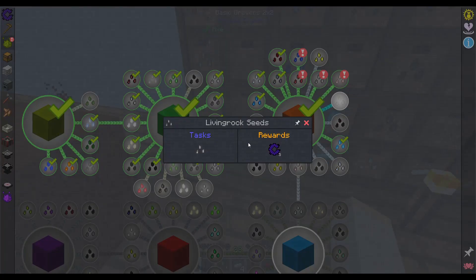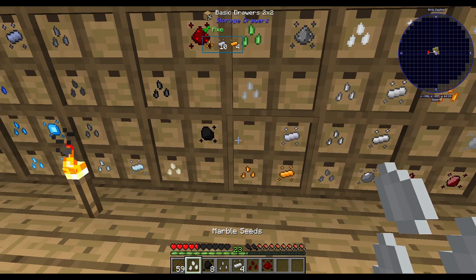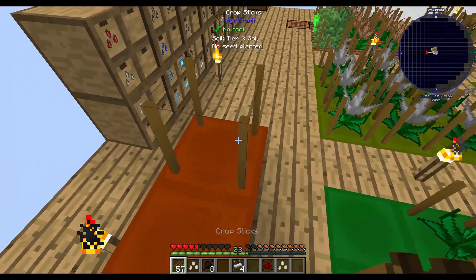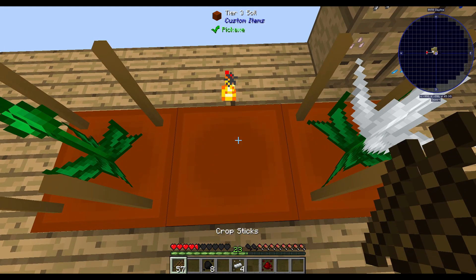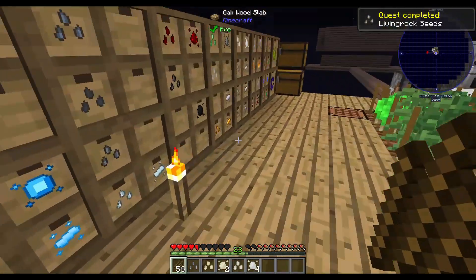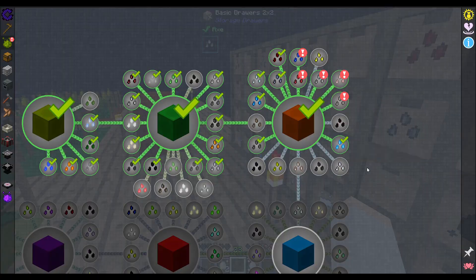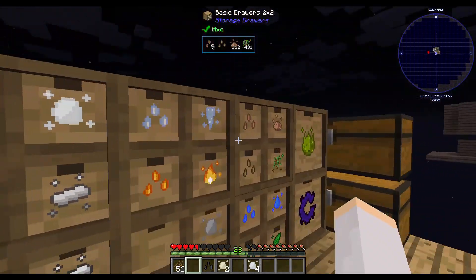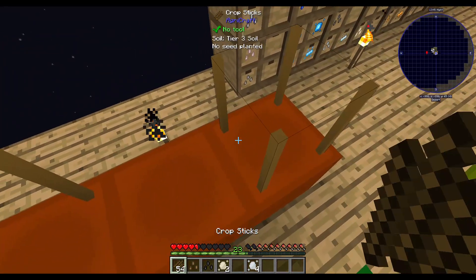Living rock: limestone and marble. Marble and limestone. Redstone seeds and iron seeds back. Get them grown up and mutating. And we have living rock. Put these seeds away. Living wood: wood and basalt. Basalt here and wood here. Looks like I'm going to have to make some more drawers — running out of room here.